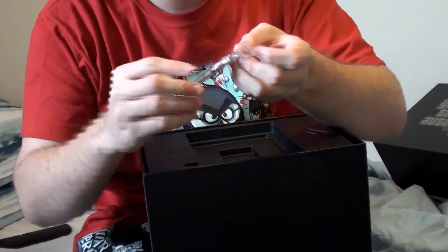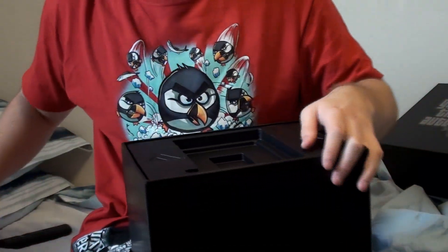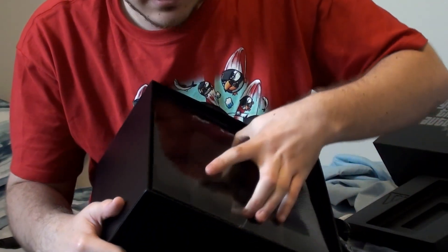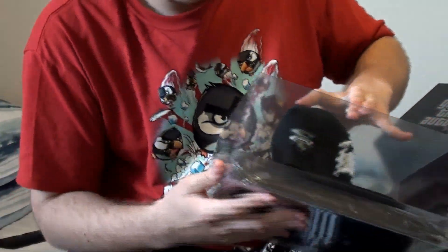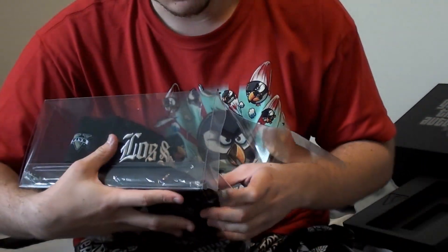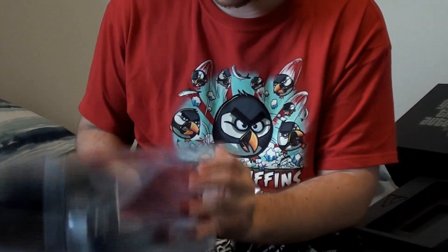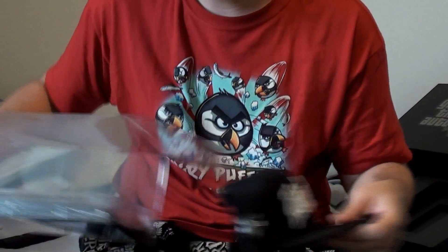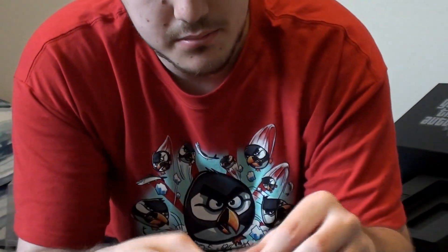Got a key with the Grand Theft Auto 5 logo on it, which is kind of cool. I believe that goes to the safety bag. This is actually one of the things I was more excited to get — it's a Los Santos hat, pretty awesome. San Andreas is one of my favorite games in the series and I did a Let's Play of that one too a while back, so it's kind of cool being able to get that. Let me model it for you guys — I'm not a thug, I'm sorry — but that's cool, we'll definitely wear that at some point.